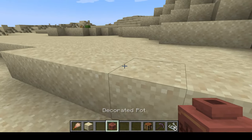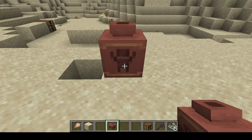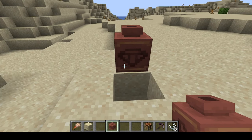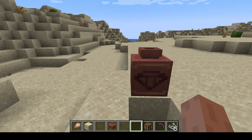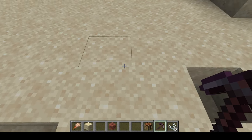The pot will have these four individual patterns. Here we made one with only one pattern, and as you can see the archer, skull, and the other designs appear on it. To pick up the decorative pot, you can smash it with a pickaxe and you should be able to collect it.